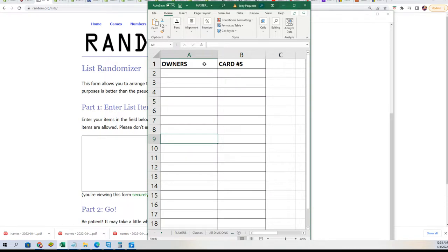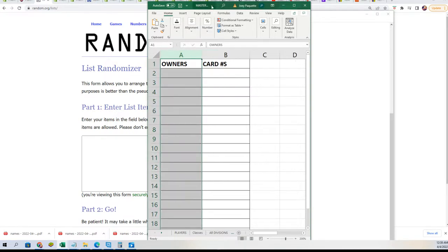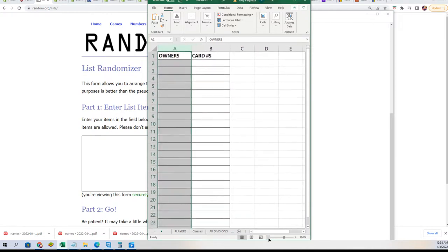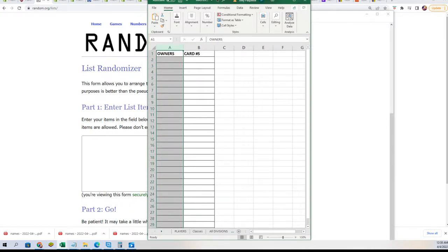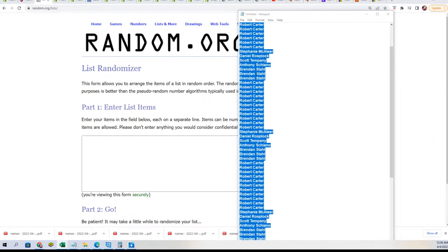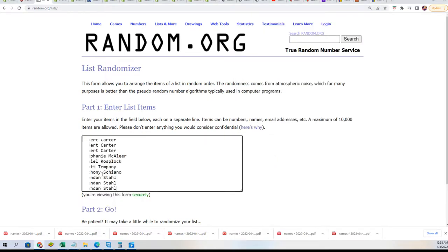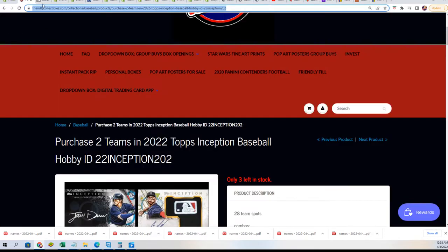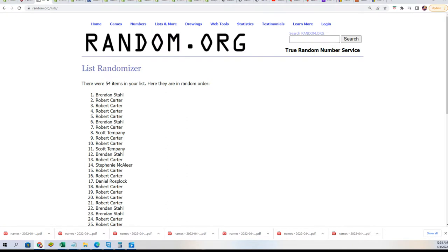So there's like 55 or something numbers. There's 18 spots in the break. Essentially all I've done here is triple the list. So there's 18 spots and let's do it — seven times through for the owner names. 54. Let me double check and make sure that's the right number. 54. I think that is correct.